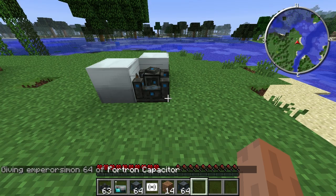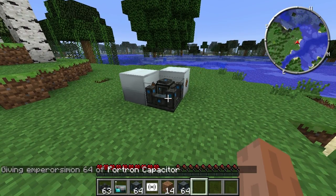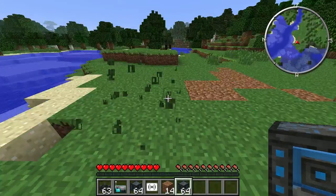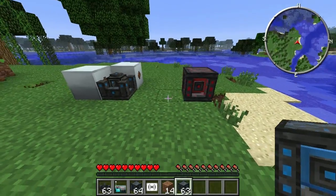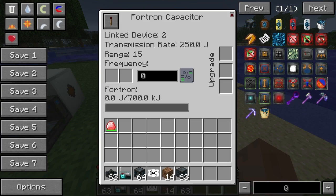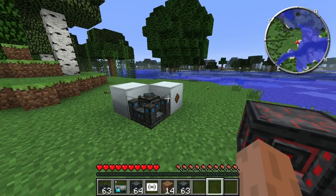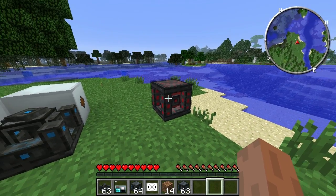The next thing is the Force Capacitor. As you can tell with 'capacitor' in its name, it's for storage. So we'll put it down, just a couple of blocks. Default state again, it's off. The interface is fairly similar. You can see linked devices, and that's because the frequency is at naught, so they're already linked. You need to make sure the frequency is the same.